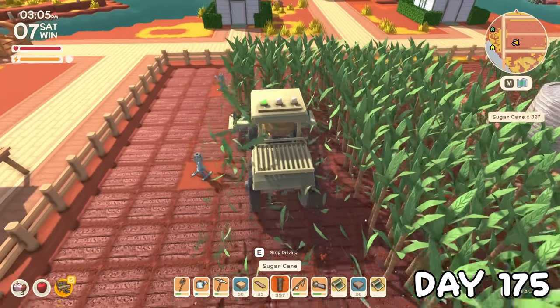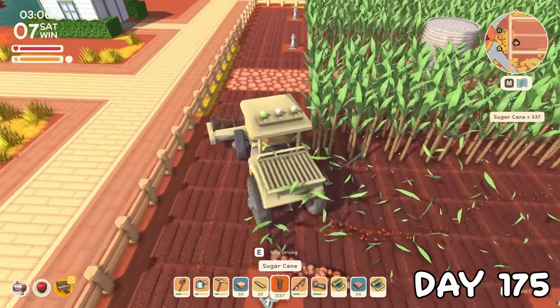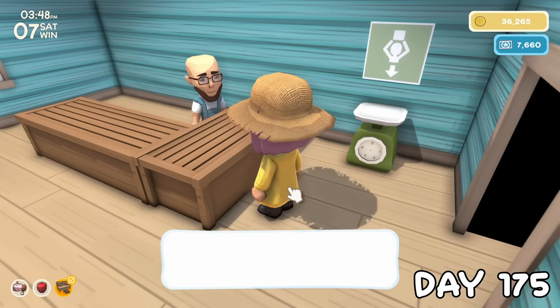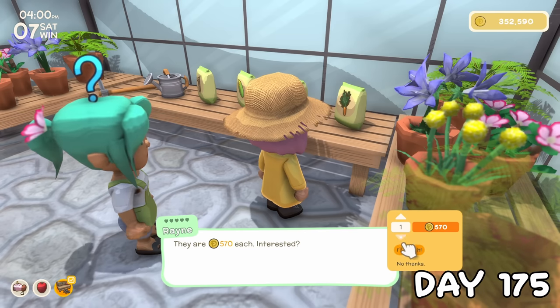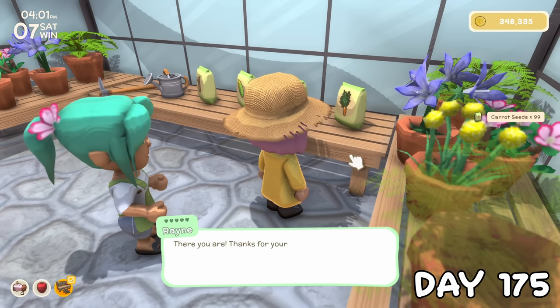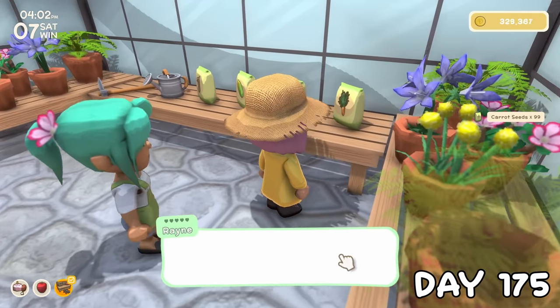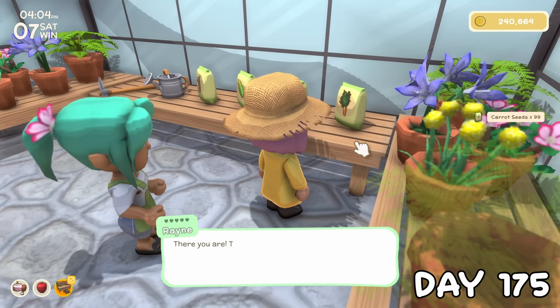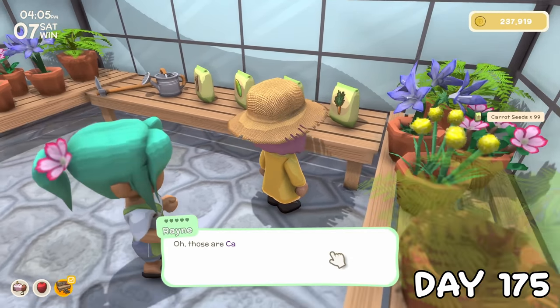Part way through I realised I don't yet have any seeds, and Rain closes at 4. I finished the field and ran over to John's to sell all that sugar cane to fund a purchase of almost 600 carrot seeds — and because I was clicking fast enough, it meant Rain didn't have time to leave her shop. I doubt she was too pleased about it, but I managed to get everything I needed.